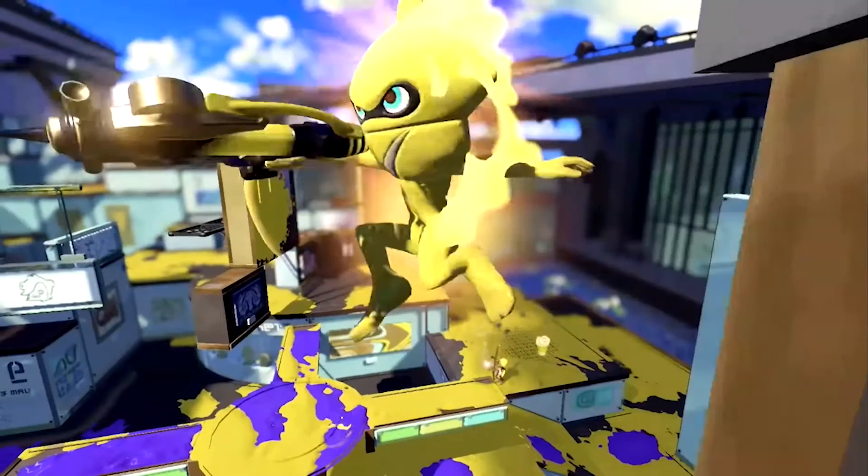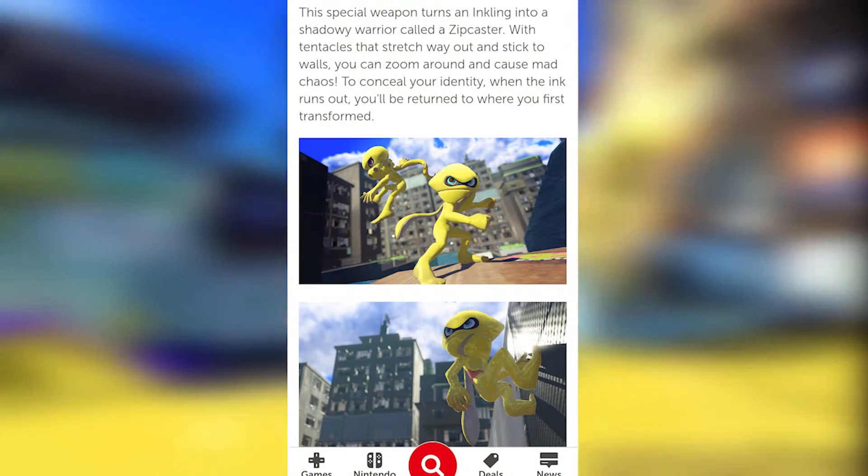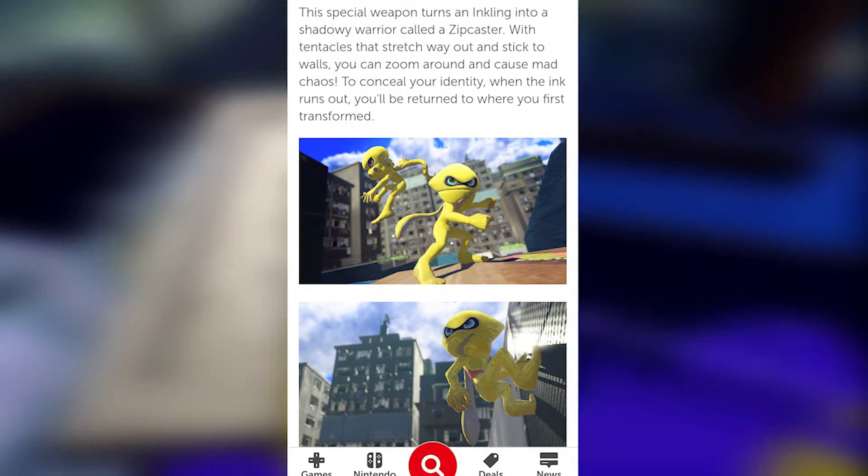It also appears that the user is able to use their main weapon while in this form. In this shot, you are able to see a landing marker, much like the Inkjet special from Splatoon 2. The Squid Research Lab confirms that after the special has finished its duration, you return to where you first activated it.